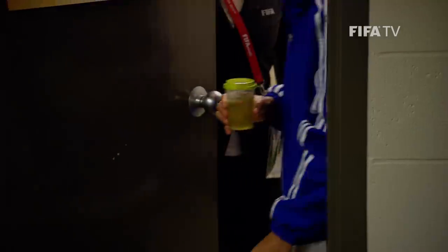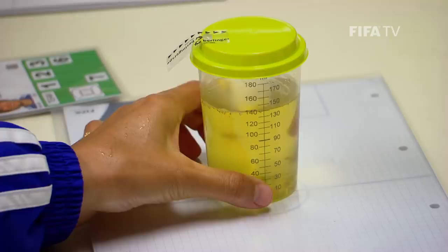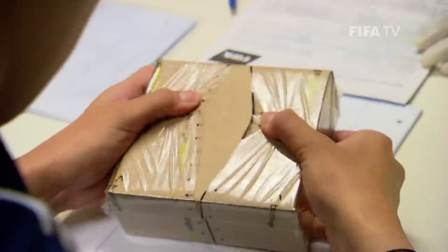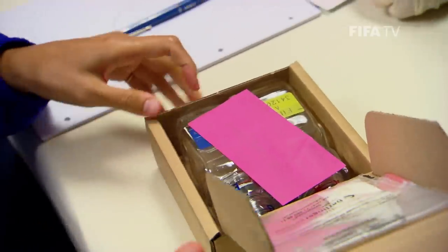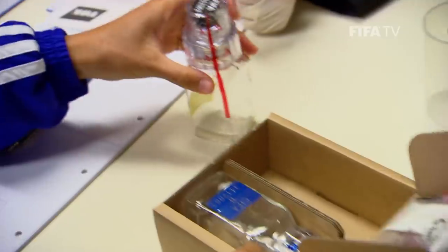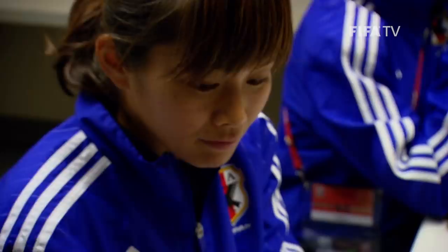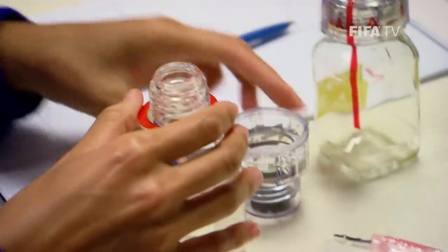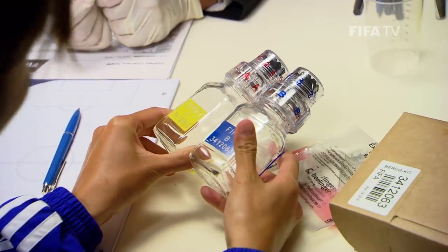When the player returns with her urine sample, the DCO checks the amount of urine and writes the figure in the form. The DCO asks the player to open the urine test kit, which is opened by pulling apart the plastic as guided by the arrows on the packaging. The DCO asks the player to remove the two glass bottles A and B, the folded plastic container and the instruction pamphlet, and puts the container box to one side. She takes off the bottle tops and the plastic around the bottlenecks and checks the number on each bottle to ensure it matches the number on the outside of the box.